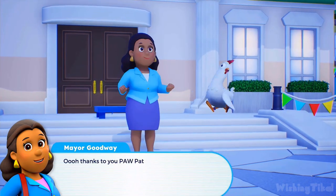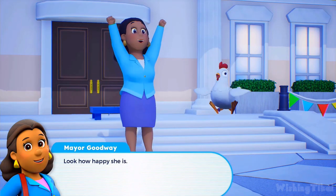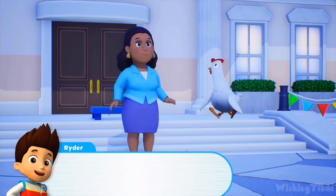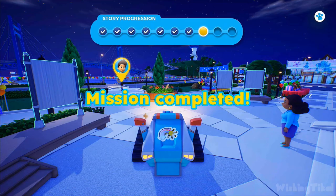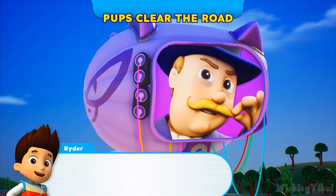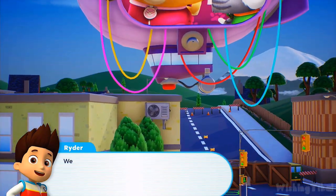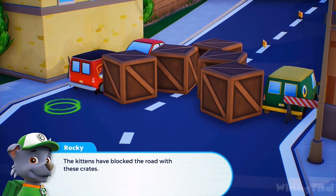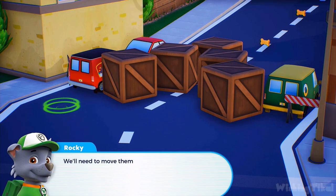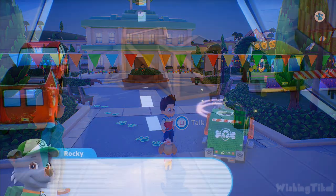Oh, thanks to you, PAW Patrol — my Chickaletta is safe and sound, look how happy she is! Whenever you're in trouble, just yelp for help. Mission completed. Look, pups — Mayor Humdinger has landed his blimp over there. We might have a chance to get the festival posters back. The kittens have blocked the road with these crates — we'll need to move them before we can get through. Rocky, use your pallet loaders to move the crates out of the way. Let's roll! Mission completed, Ryder.